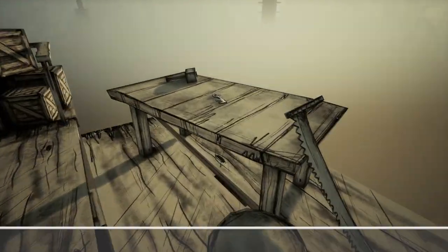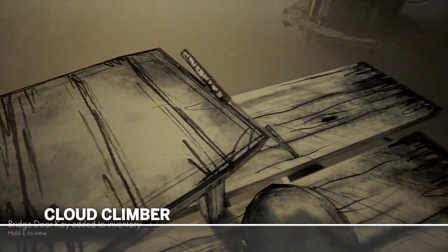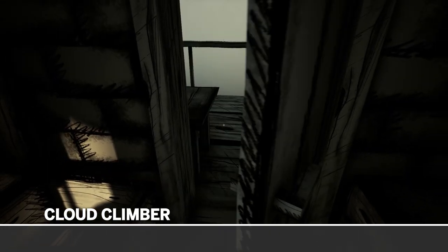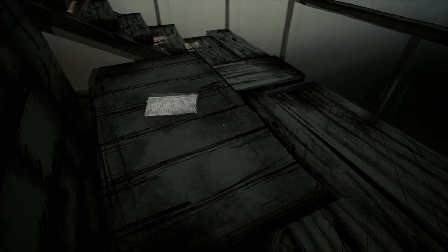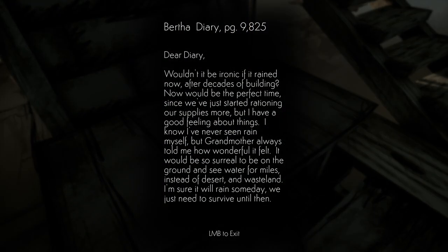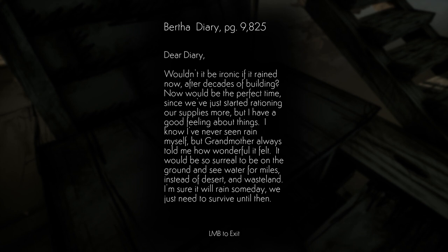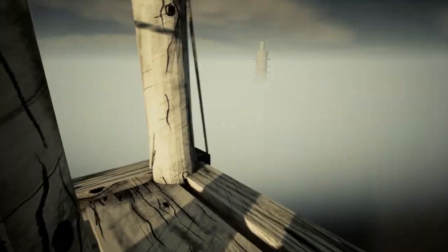Cloud Climber by Two Star Games is a short adventure about exploring a series of mysterious towers. Notes scattered around the different structures tell a story of how a few hundred years ago it suddenly stopped raining on Earth. Due to a shortage of water, humans have been pushed into building towers that reach into the clouds to get the water they need to survive.